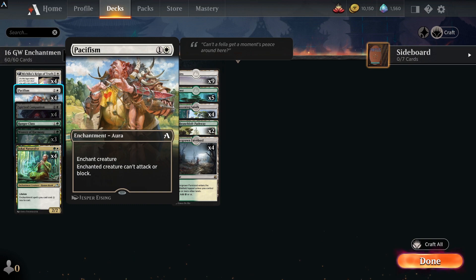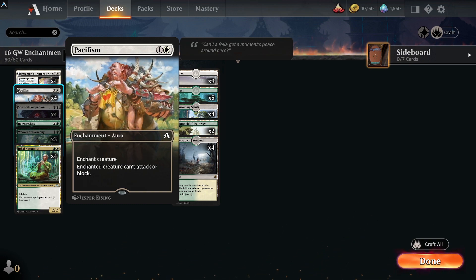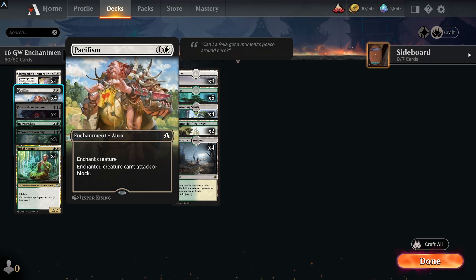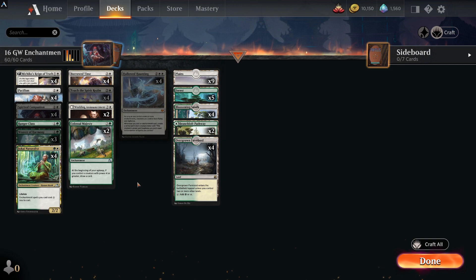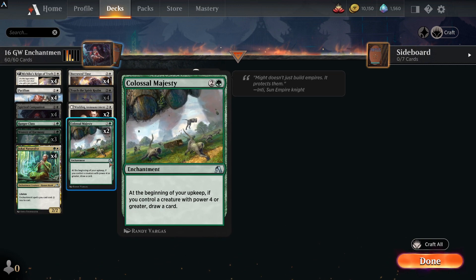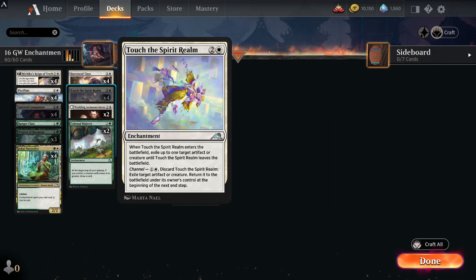It runs Pacifism, which I absolutely love — one of my favorite cards, an Arena card. Enchanted creature can't attack or block. It's an old school card and just a great inclusion. You've also got card draw from Colossal Majesty. This deck pretty much has it all and is very hard to deal with unless you've got mass enchantment removal, which is why this deck is doing so well at the moment.